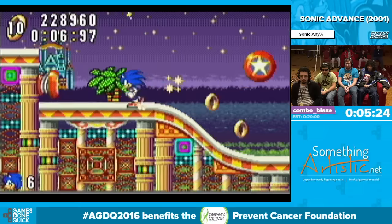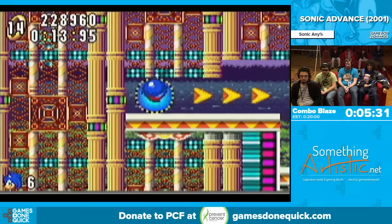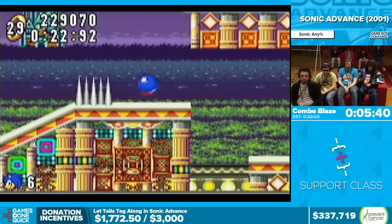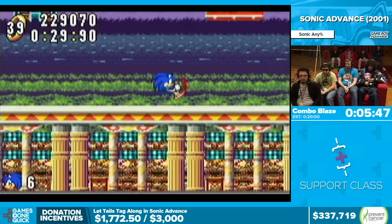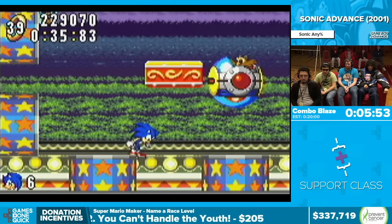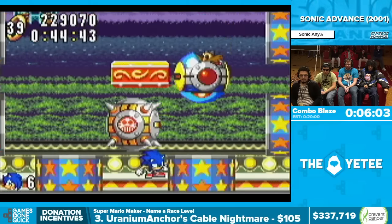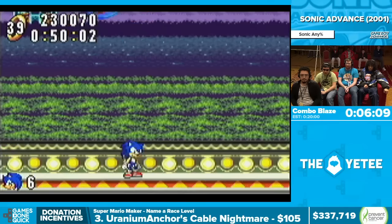The boss coming up for this stage has a lot of luck to it — it's really obnoxious. There are around eight pipes he can come out of, and there's also a giant spike ball that can come out randomly. You have to react accordingly and try to hit him as many times as possible. Sometimes he gives you patterns where you just cannot hit him multiple times. Combo is standing on the lip so he can reach the middle platform immediately. Three hits is good.